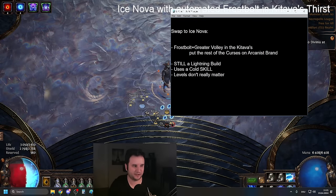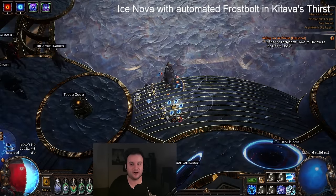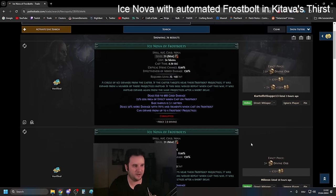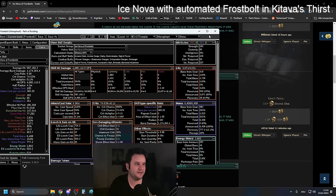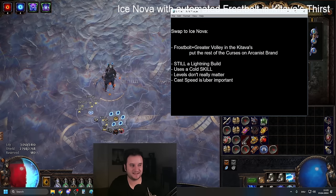Levels on ice nova don't really matter. The ice novas right now are absurdly expensive — normal ice nova frostbolt is pretty normal for a meta transfigured gem, like 70c. But a level 21 gem with no quality is three divines, with quality also three divines. Do not pay this under any circumstances. If you really want to upgrade sure, but if you go into POB and increase the level by one, you can barely see the damage increase — we're talking like two percent more damage.